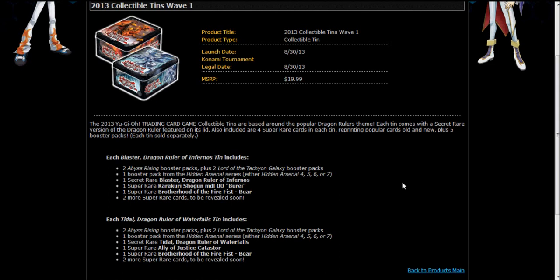Catasta is arguably the best generic level 5 synchro we have. It destroys any non-dark monster it battles with, regardless of attack, before damage calculations — so it's amazing for getting rid of your opponent's problem monsters with really high attack that you can't beat over. Just send in Catasta, as long as it's not dark. So it's not very good against things like Evil Swarms, because Ophion has 2550 attack so it can't beat over that, and Ophion also stops you from summoning Catasta in the first place because of its effect.